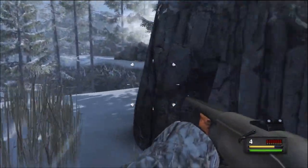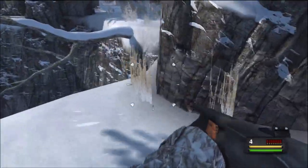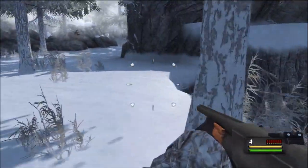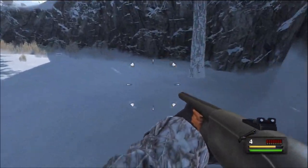This one is quite hard to find. Basically, hug the right hand side of the area once you enter the area with the jagged rocks and the jaguars jumping around. If you hug the right hand side, eventually you will see a little alcove in the cliff with a tree, and the antler is just sitting next to the tree in that area.